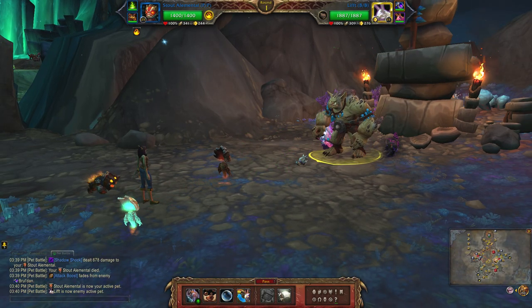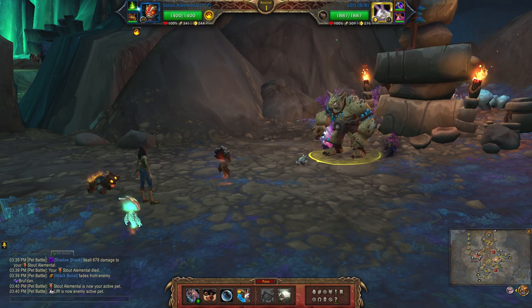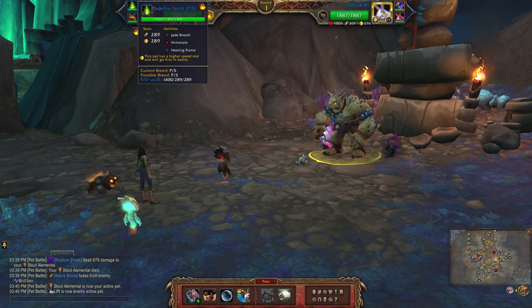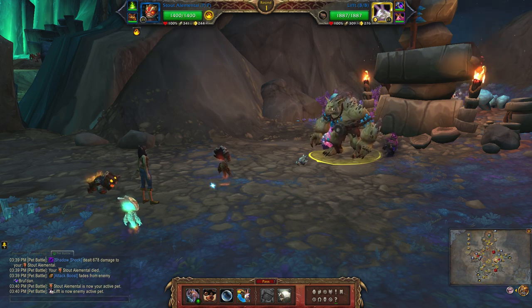For my elemental team I'll be using the Stout Elemental with Barrel Toss, Inebriate, and Bubble. Next up is the Jade Fire Spirit with Jade Breath, Immolate, and Healing Flame. And finally the Corhound Pup with Thrash, Dodge, and Burrow.